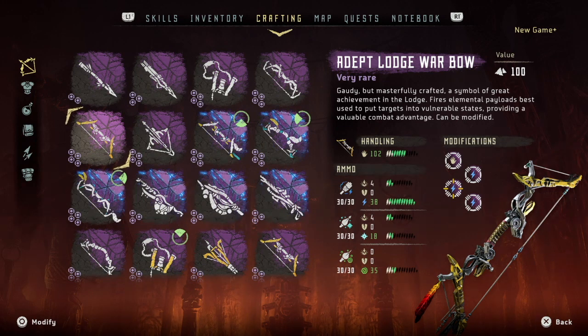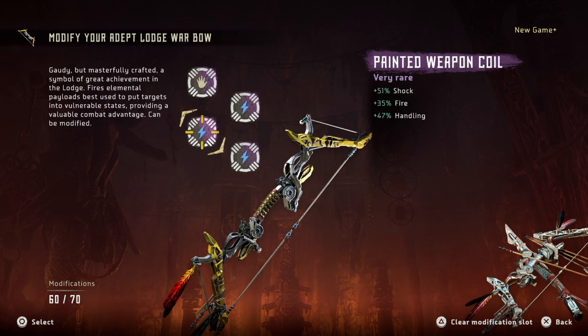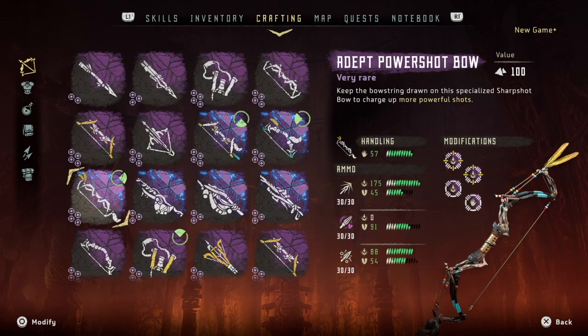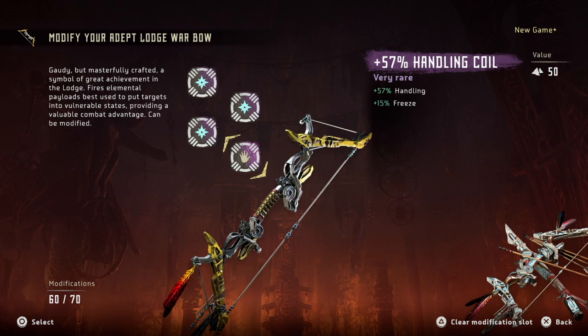First, I'll show you my two Adept Lodge War Bows — one exclusively for shock and another exclusively for freeze. For the shock war bow, I equipped a handling coil with shock as a secondary attribute, 2 shock coils, and a painted weapon coil, which is one of the unique mods found in the DLC. As for the freeze war bow, I equipped a handling coil with freeze as a secondary attribute and 3 freeze coils.